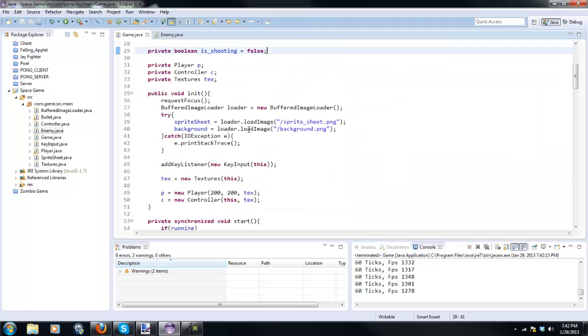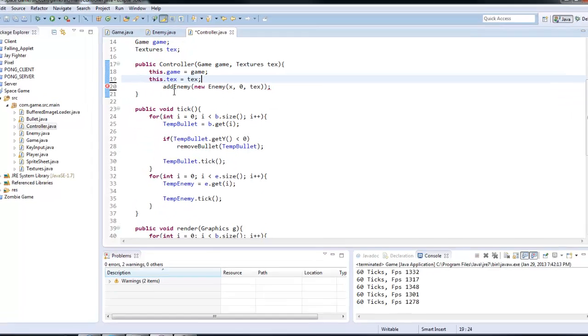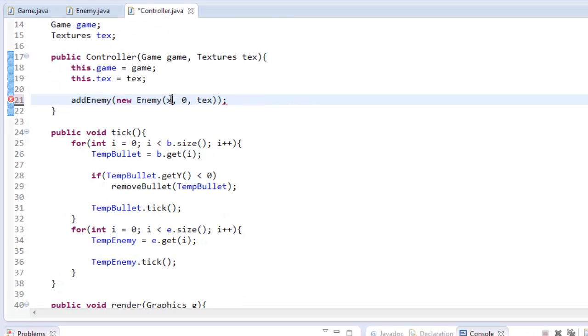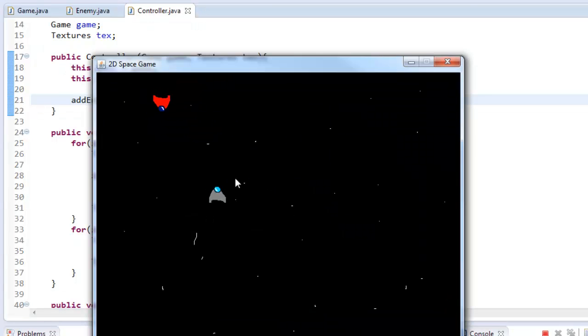We can start that now by going into the controller and only spawning one enemy. So get rid of that for loop, and I'm just gonna say 100. Now if we play our game, as you can see, only one enemy spawns.